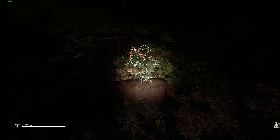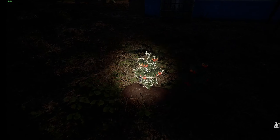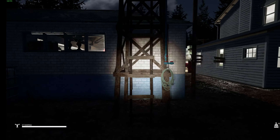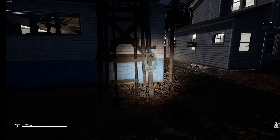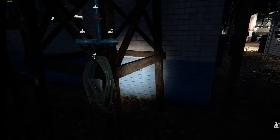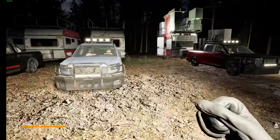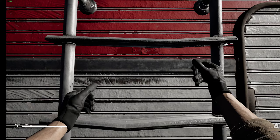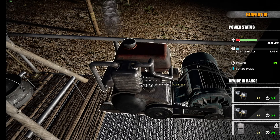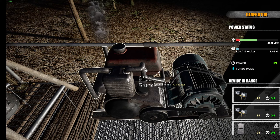Oh look at that — our tomato plants are growing nicely. It says harvest but I'm not sure if it's ready yet. I watered it a couple of times — like two or three times at the most. It hasn't rained again, so this is useless. Okay, be right back. Alright, we're back — eight hours later. While we're here in front of this thing, we only got eight hours to go. As you can see it says 3000 max and we're at 525.